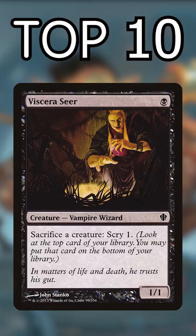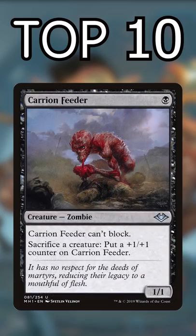Number 5: Viscera Seer and Carrion Feeder — the cheapest free sac outlets in Commander. Must-haves for any aristocrat or graveyard deck.